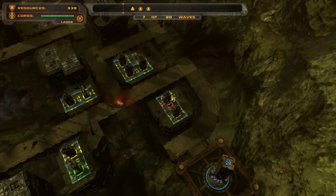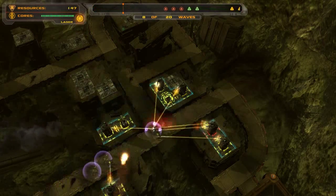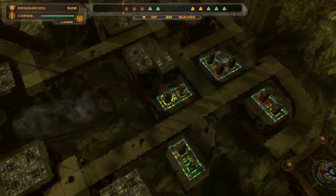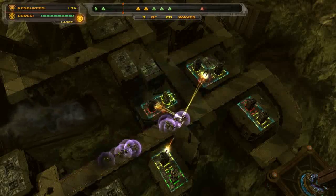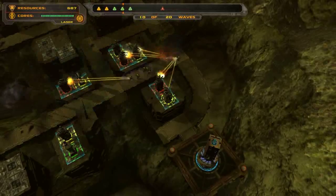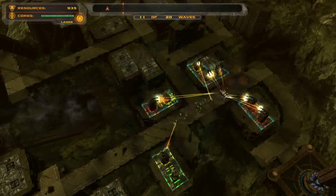Upgrading that gun tower to red. Then I'll be upgrading this gun tower to red, as soon as I get the money. Next, I'm going to upgrade the closest one to red. After this shielder is gone, I'm going to be upgrading that gun tower to red. Once this group is dead, I'm going to be upgrading the temporal tower.